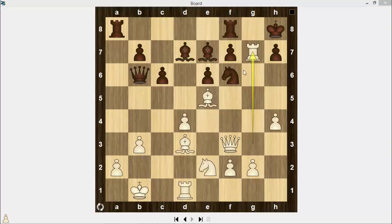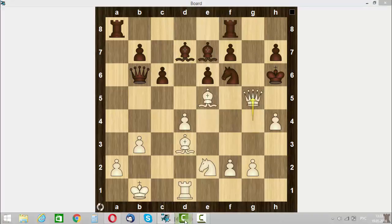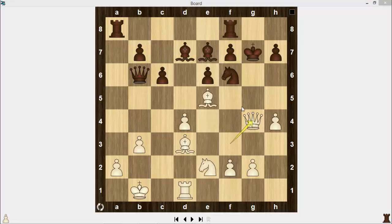Let's calculate this combination: Rook takes g7, King takes g7, Queen g4 check — using the fact that the black knight is pinned. If black moves the king to h6, white will play Queen g5 checkmate. That's why it's better to move the king to h8.